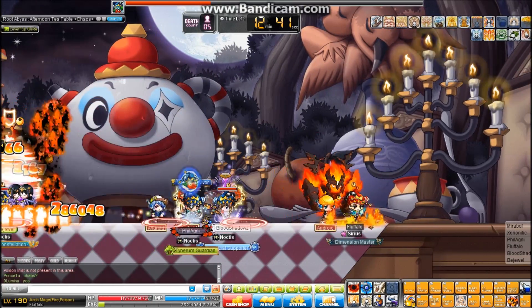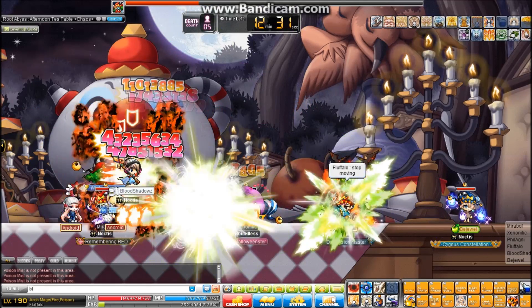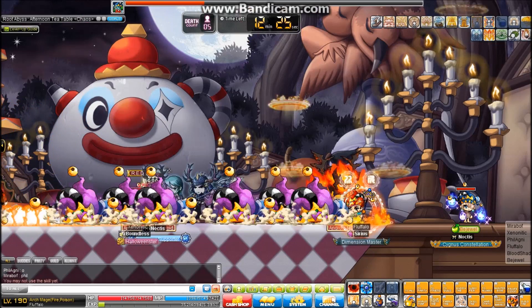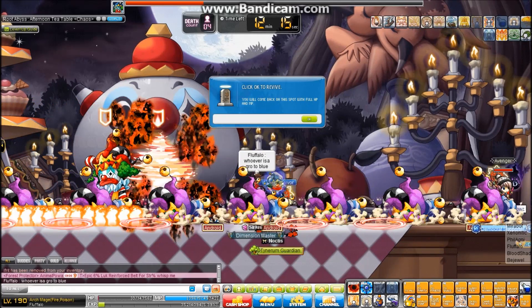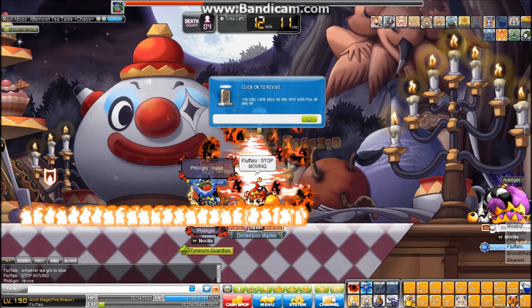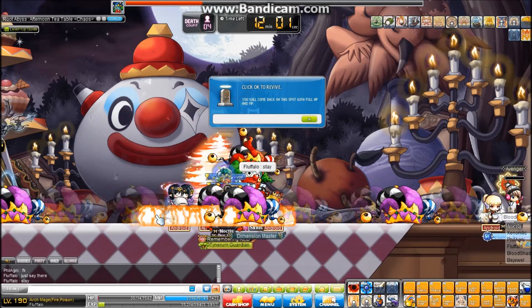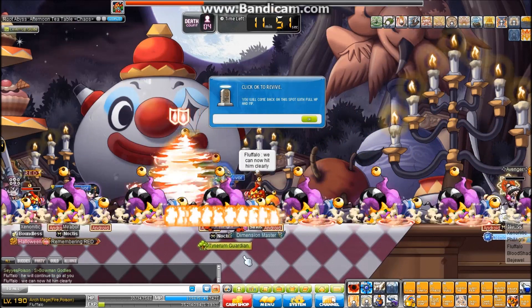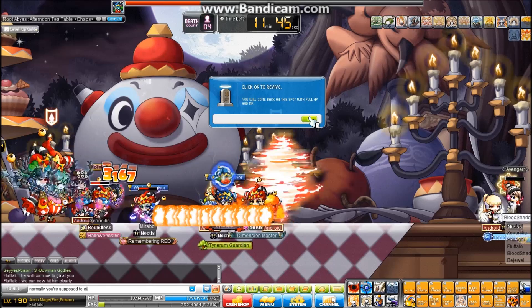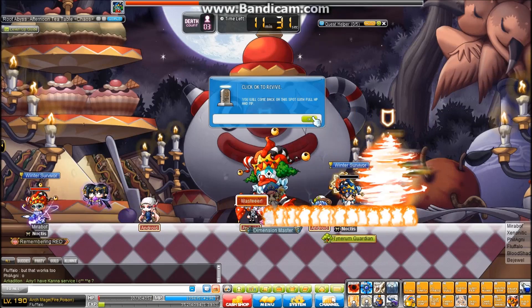Percent INT is cheap right now. If you really want to fund a mage, do it now, because percent INT is not going to go down — it can only go up. The bandwagon is powerful; it's hype that decides the market because hype affects prices. It's not really the merchants that determine prices, it's the consumers — us merchants have to cater to consumers. People don't look at mages right now, so it is cheap. If you want it, get it now.